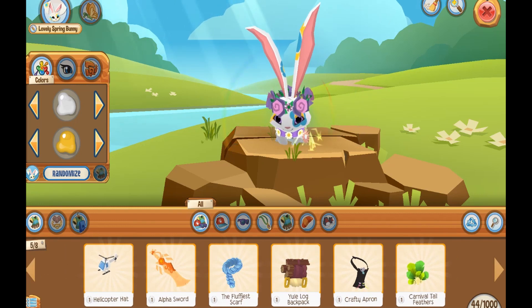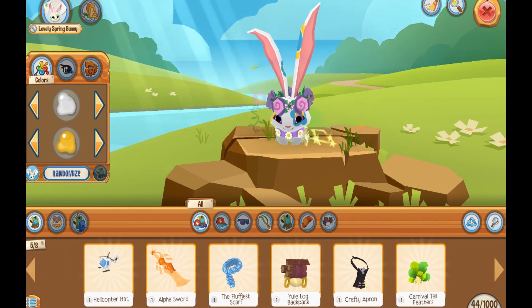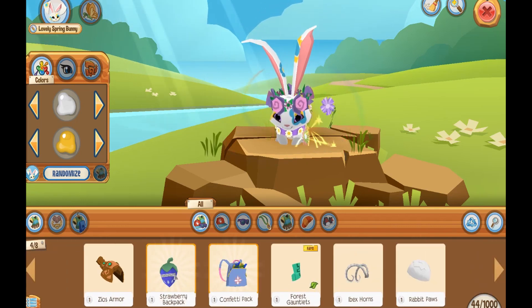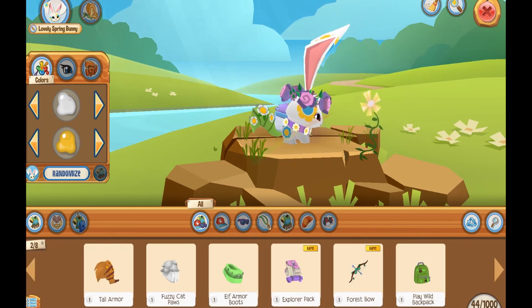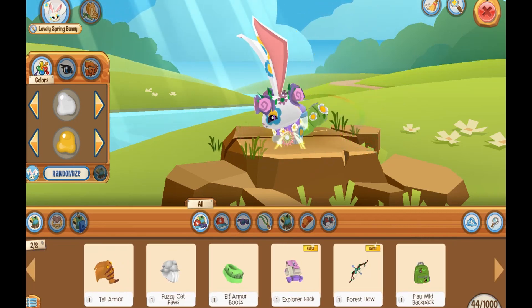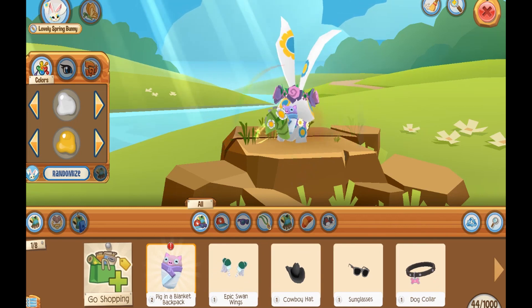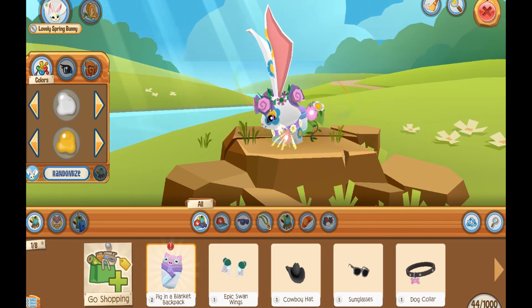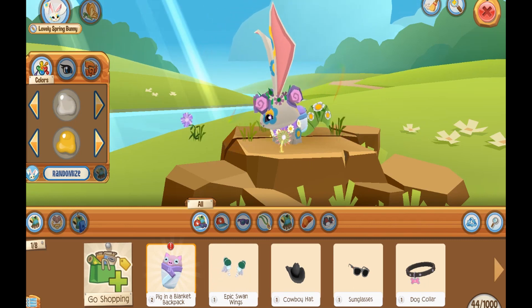And I have a helicopter hat, alpha sword, a fluffy scarf, confetti pack, forest gauntlets. I want to say, I think this look is it. I really like this — I just have to customize my colors now. Oh, that scared me.